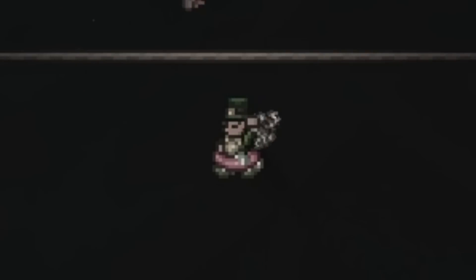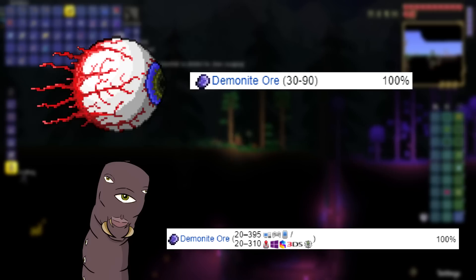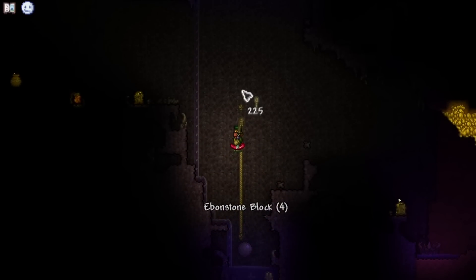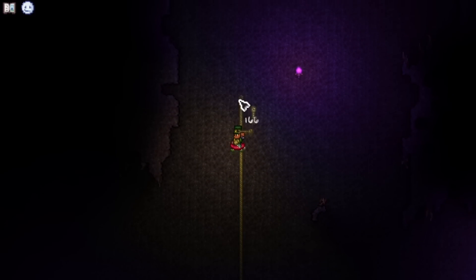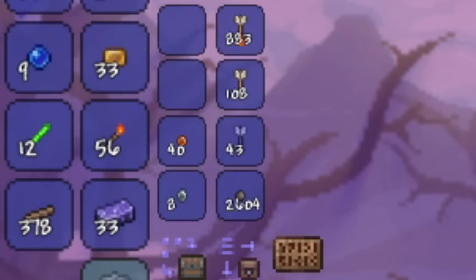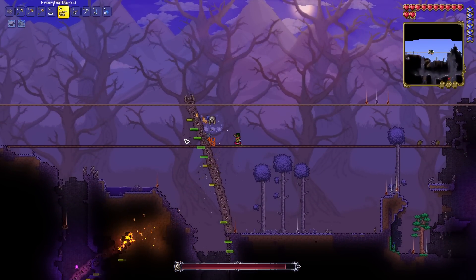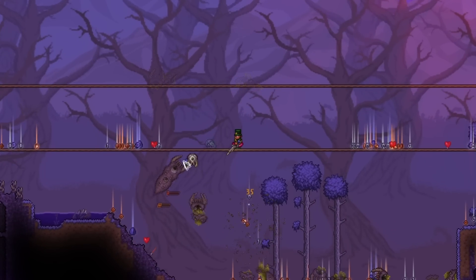I had the great idea of trying to defeat the Eater of Worlds. If the Eye of Cthulhu drops about 30 demonite ore, the Eater of Worlds drops over 100 — triple the money for the same amount of time. I blew up all the orbs to summon it. The very last orb was at the very bottom of the grid, so I made a gigantic rope platform from the top of the Corruption all the way down, chucked a Dynamite, then skirted back up to the surface. Using a musket and the platform we built, we managed to take out the Eater of Worlds and it wasn't too difficult.